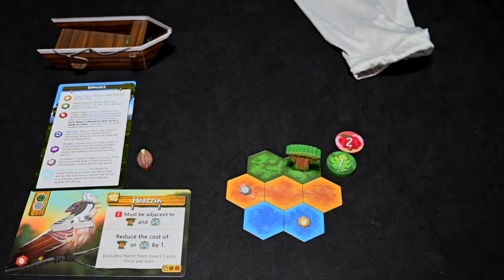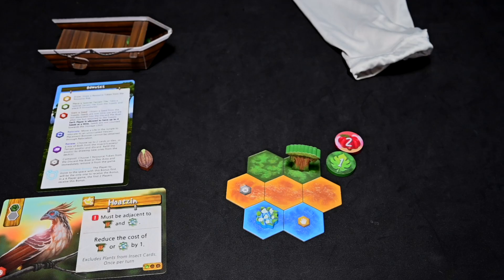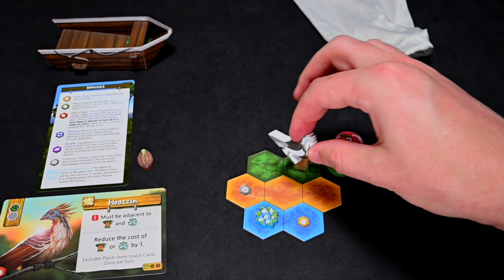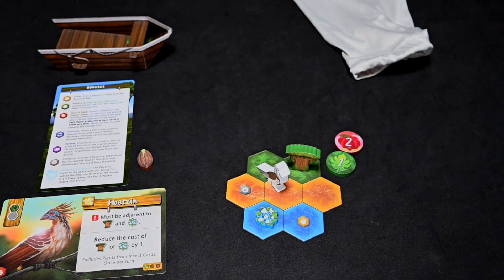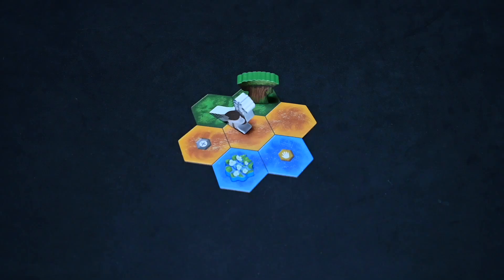A player can only have a maximum of four seeds at any given time but is free to use seeds at any time during the game. The player uses one of their seeds to purchase an aquatic flower and places it in their jungle. As a bonus action, the player wishes to play their unique animal, the Hoatzin, in their jungle. The Hoatzin only requires that it be placed adjacent to a tree and an aquatic flower, and must occupy a forest hex and any other terrain since it occupies two spaces. After placing the Hoatzin, the player gains the unique bonus of reducing the cost of a tree or aquatic flower once per turn. They then place their two leftover tokens in reserve, draw five new resources from the bag, and end their turn.